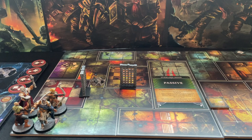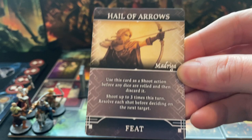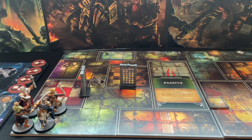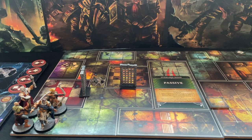Next we have Madrigar, our elf. She has Hail of Arrows - use as a shoot action to perform three shoot attacks, which is fantastic. She has the Caress of Darek - armor increased by one; once per round she can count every adjacent square as part of her front arc when making a defense roll. She also has Sure Shot, which lets her reroll one die when making a shoot action - though I normally just roll the exact same value again. Next is Hadaris of Wolf March, our human monk. He has three special prayers: one gives plus two armor, one gives plus two health, one gives plus two combat - cast on himself or someone else.